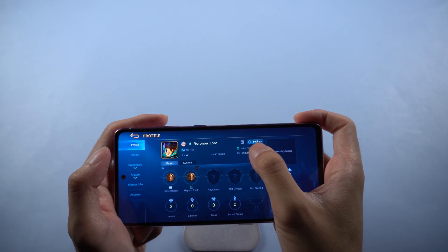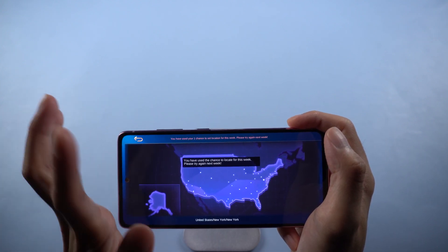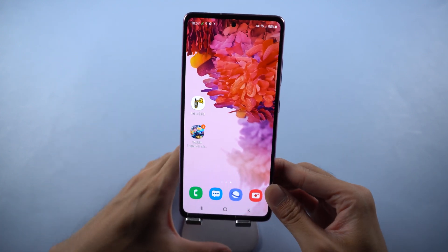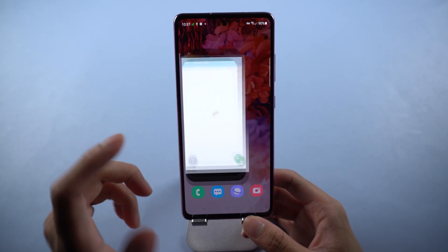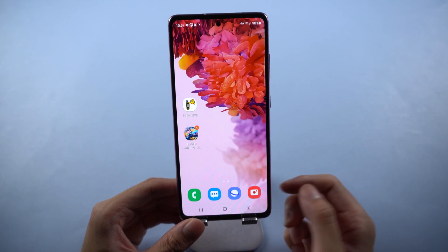You will see the location in New York because I had changed the location before, and it can only be changed once a week. If you want to go back to the actual location, just go back to Fake GPS Location and tap the pause button. It will show 'Fake GPS provider stopped,' and now you're back to your actual location.